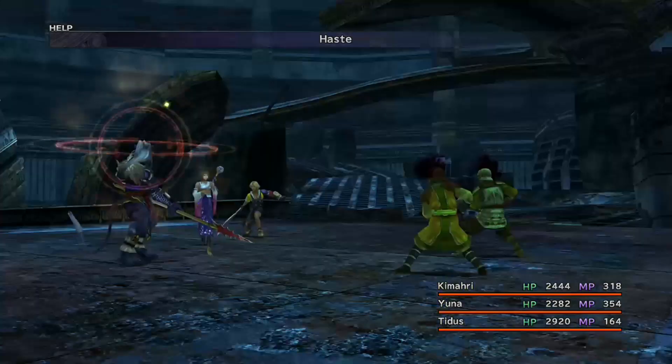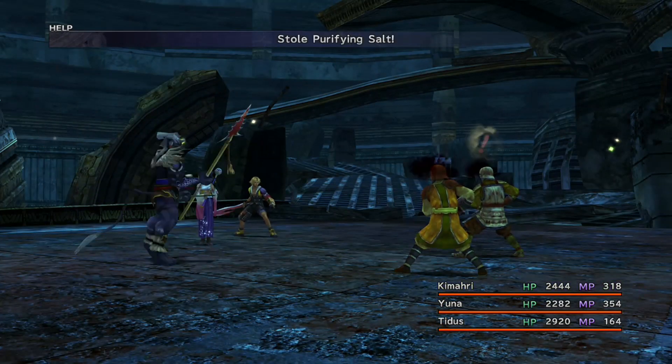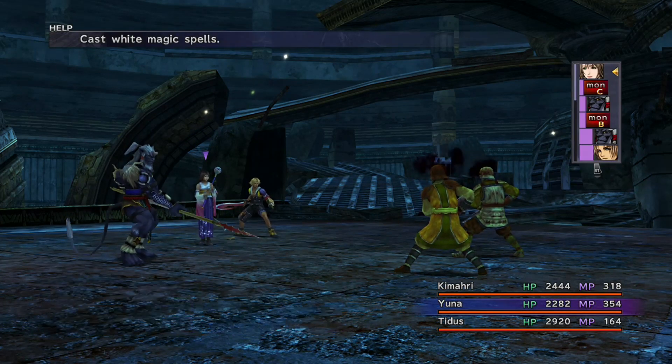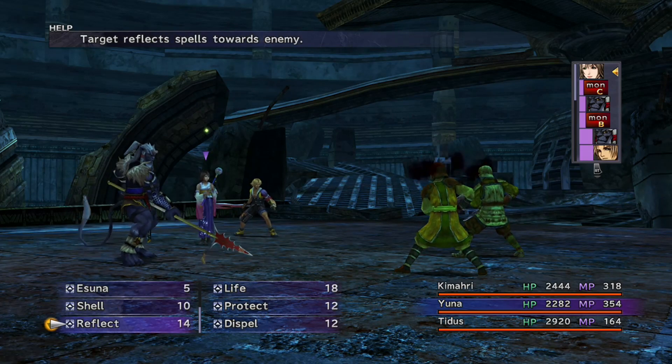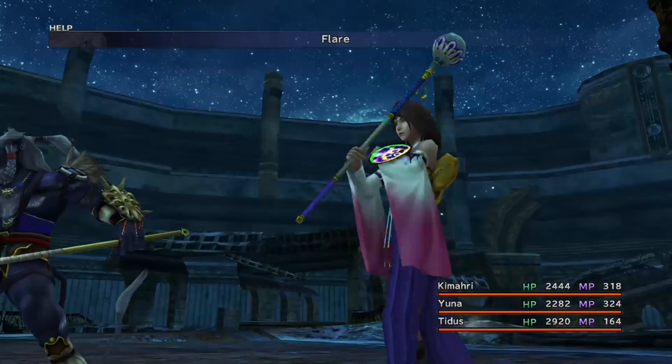What you need to do is have somebody who knows Shell, to cast Shell on the three characters that you want to actually learn the Comrade Overdrive mode. Here Yuna has just cast Shell on herself, and we are going to take out the two Monks who don't have the Flamethrowers, because it's them we're interested in.